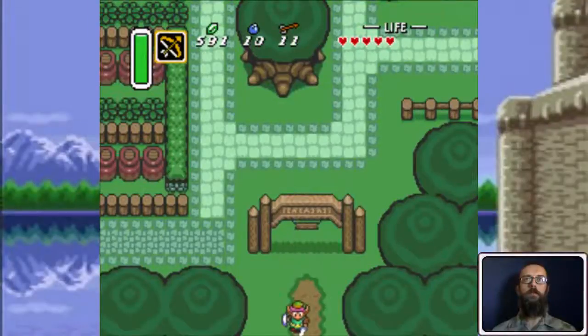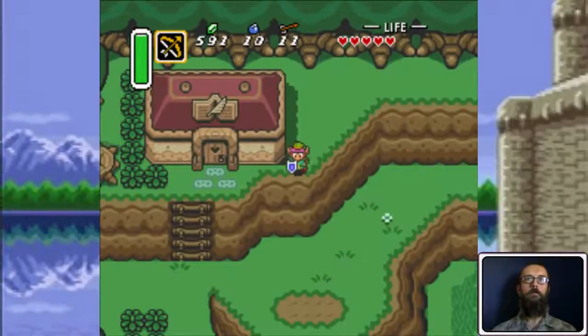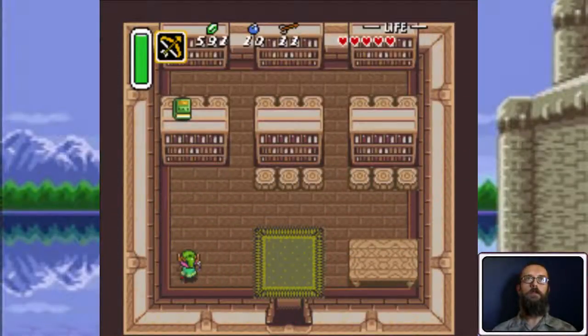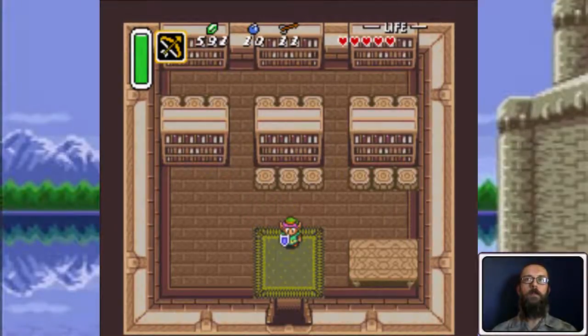Head south to the town — and that's the library. Go in here. If you dash against this bookshelf, it'll knock that book down, and that'll open the passage to the dungeon in the desert. And that's about all the time I have for this episode. See you next time in part four, where I'll continue on to the desert dungeon. Thanks for watching!